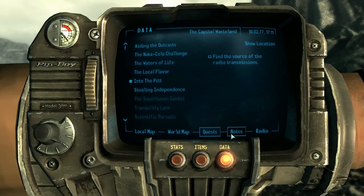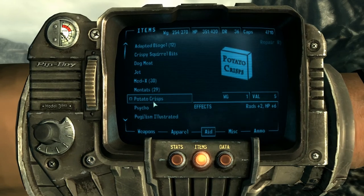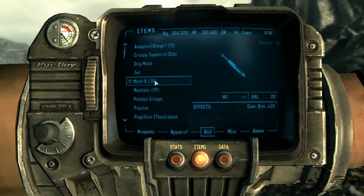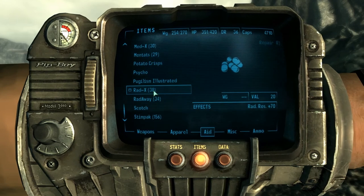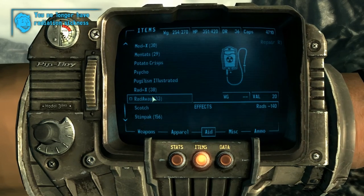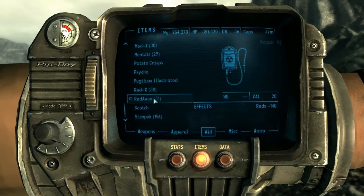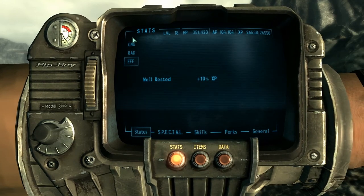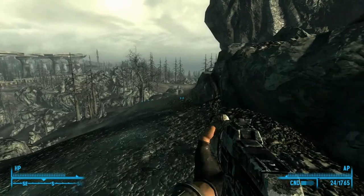Let's go ahead and go to Items Aid and take some Rad-Away. It doesn't show me my rad levels, though — might be helpful if they showed it on that screen. Condition — this just showed me my rad levels. Oh, I'm at zero. Okay, very good.